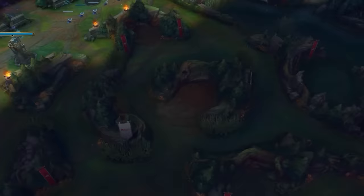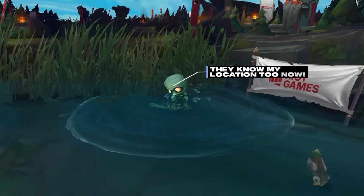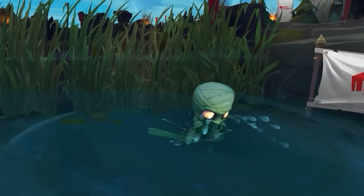Jungle pathing, objectives, vision control, etc. But the main goal of any jungler, whether it be competitive or solo queue, is to set up successful ganks. This, however, is easier said than done. As any jungler knows, there's no worse feeling than trying to set up a gank, only for the enemy laner to simply walk away. Failing a gank is a terrible feeling. Not only have you wasted a ton of your own time, but you've also shown yourself on the map, and this is especially bad in competitive play, where communication and punishes are much more refined.